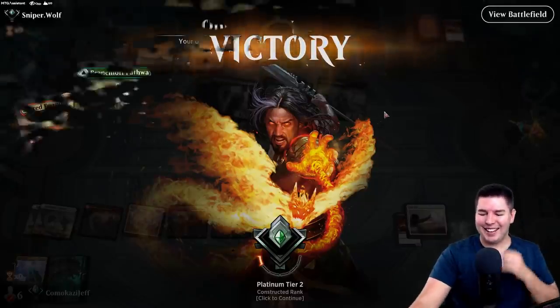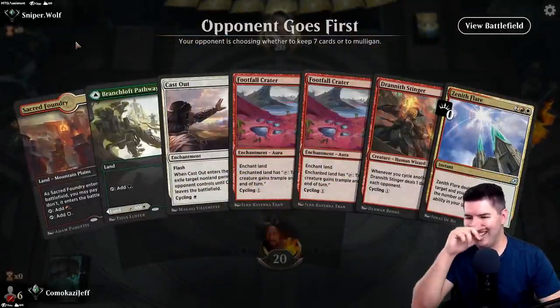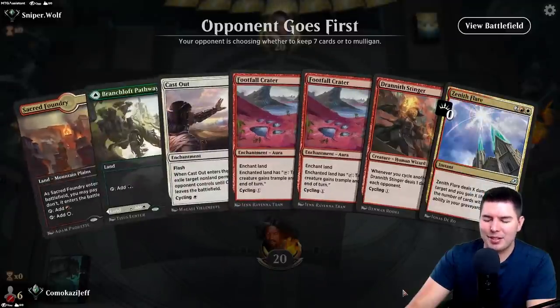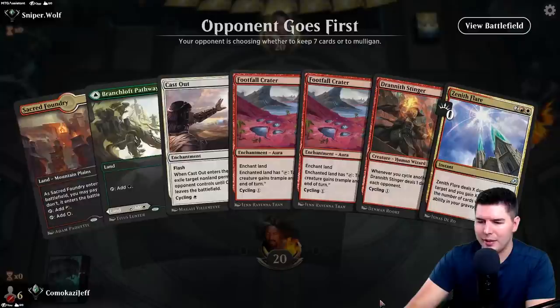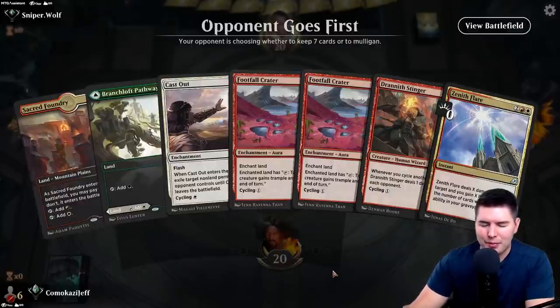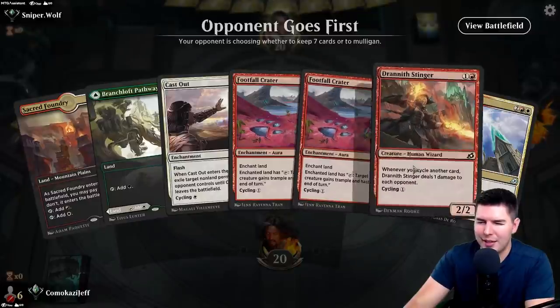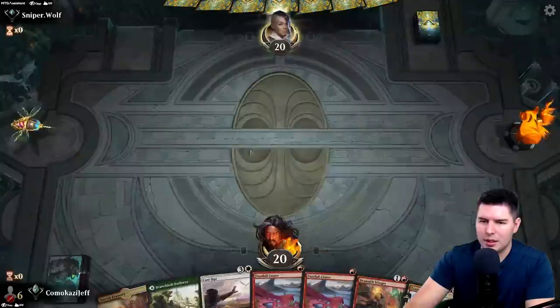Up against Sniper Wolf and we have a pretty sweet hand — we'll keep it. Two lands and a bunch of cycling cards is basically what you're always wanting to start growing up for the Zenith Flare. You want some sort of turn one or turn two play, which Drannith Stinger fits for here. Keep this.